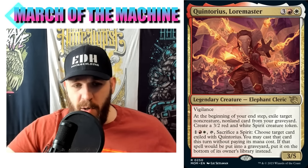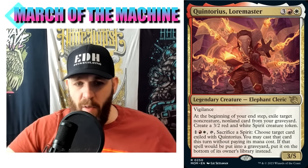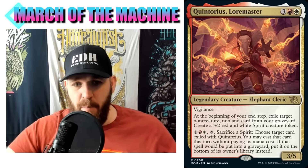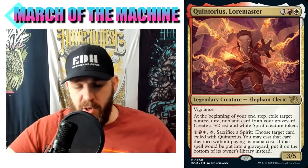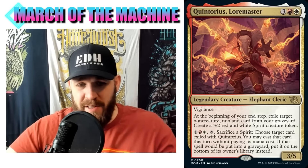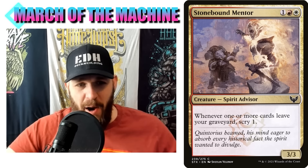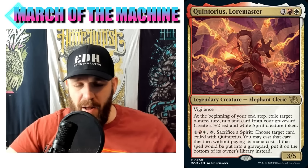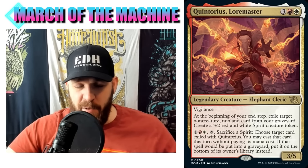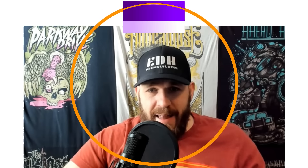I can exile an Insurrection from my graveyard, sacrifice a spirit, and cast that Insurrection without paying its mana cost. You're doing spirit tribal in Boros colors, which we don't normally see. You're doing the exile and sacrifice-spirit graveyard stuff, which you don't normally see in Boros except in Strixhaven. For that reason there will be a lot of unique things here - you'll need to revisit all that Strixhaven stuff; a lot of those cards have gotten better now that there's more support.